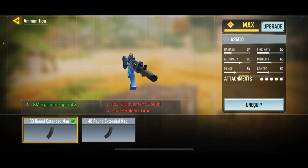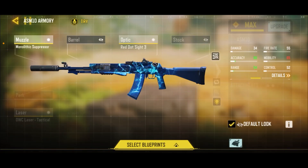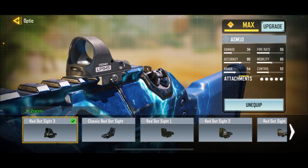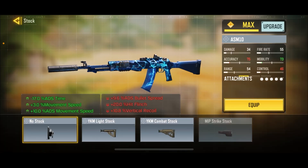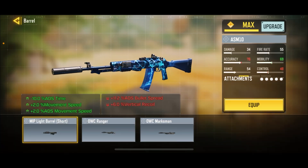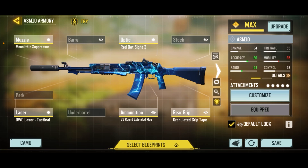I've got a 33-round extended mag for magazine capacity. You can use a 40-round, but as you can see it reduces your movement more. Finally, we've got granulated grip tape for ADS bullet spread accuracy. If I was to change this loadout, I think I might swap the red dot sight for a no-stock — that's going to give you a more aggressive setup, but you'll need a lot more skill and recoil control. If you want a more forgiving loadout, put on a marksman in exchange for the mono, and replace the red dot with a no-stock. That's just my preference, but it's really up to you.